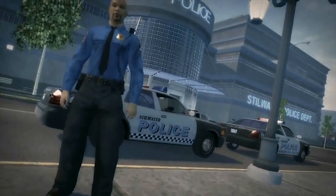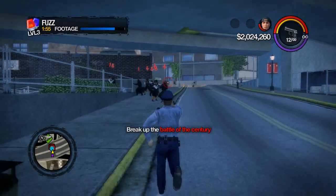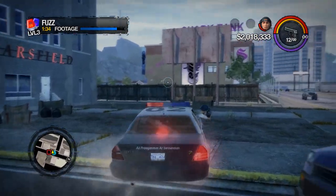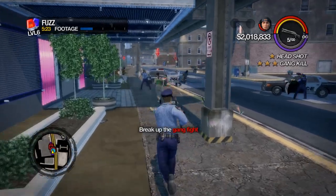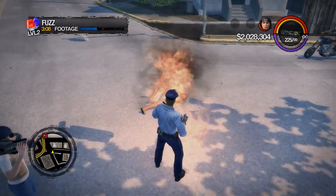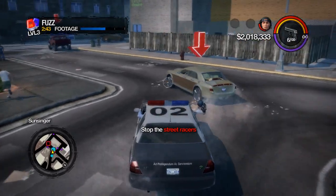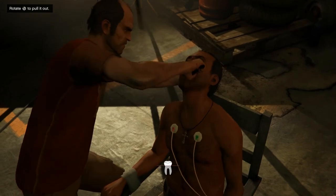Before we move on from Saints Row 2, it's worth mentioning an activity that wasn't cut but had a lot of removed objectives. Fuzz was already quite wild with pirate ninja battles, steroid drug deals, and postal mail carriers, but it could have been even more over the top. Thanks to SaintsRowMods.com user Pulse of the Sword 2007, we can restore the cut objectives and check them out for ourselves. Some of these restored goals include stopping a child predator, preventing a celebrity assassination, and ending a militia uprising. It's been stated that these objectives were cut because they were considered too controversial.